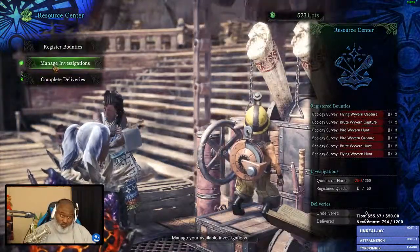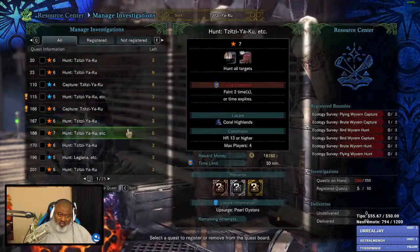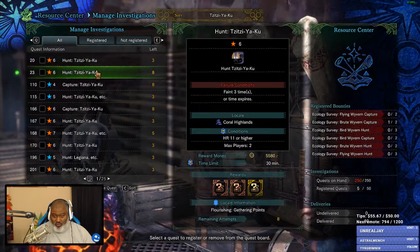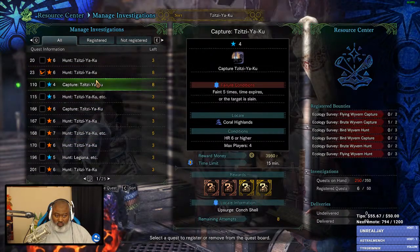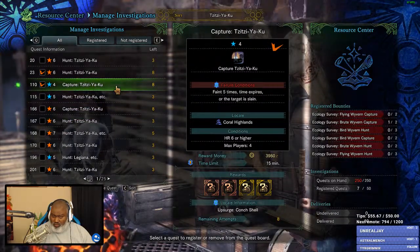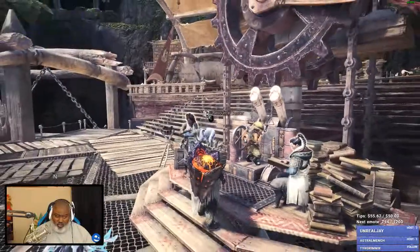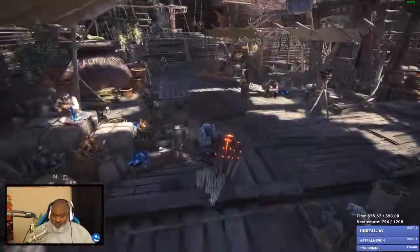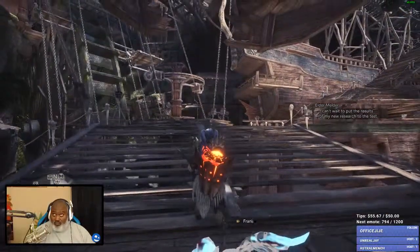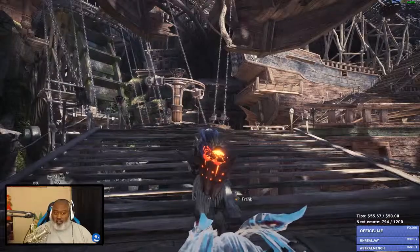Now's not a good time to learn Sword and Shield. I have a bunch — 15 minutes, 30 minutes, capture one, four star. I think I need the lower level one. Yeah, Hammer was the second thing I used. I started out with Heavy Bow Gun, then Hammer, then Bow, then Charge Lance, then Charge Blade. I think that's the order I've been playing.